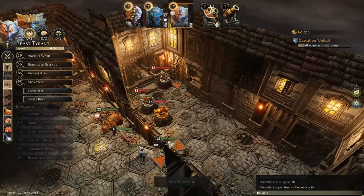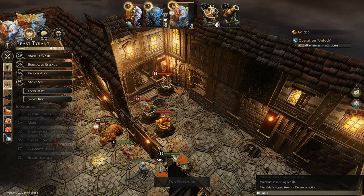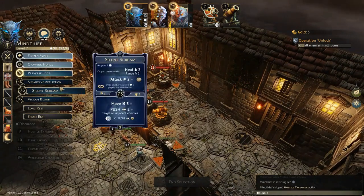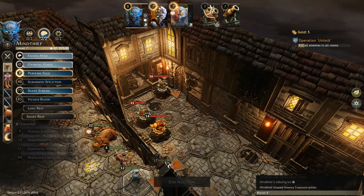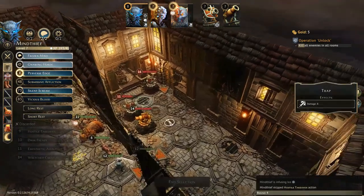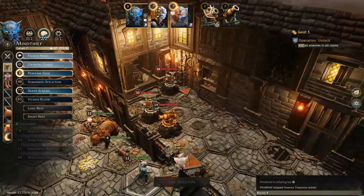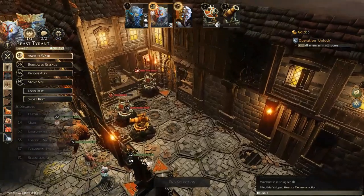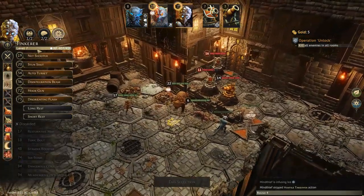Now we can use everything in this room. The Mind Thief will run in on quick initiative, using the push from Silent Scream to clear things out, then use the long spear to attack from a distance. The rat probably won't move because the Tyrant is still there. The Tyrant will go right after and disarm everybody the Mind Thief was not able to stun, taking care of the room for the turn.